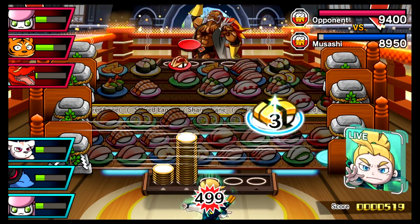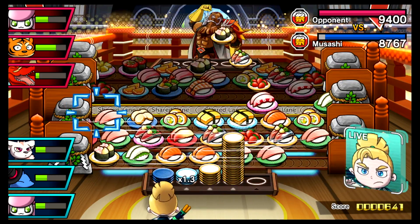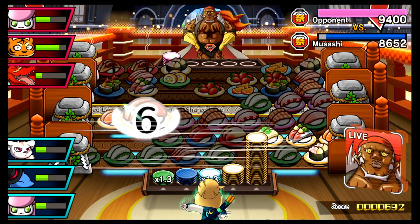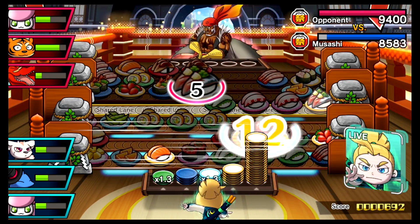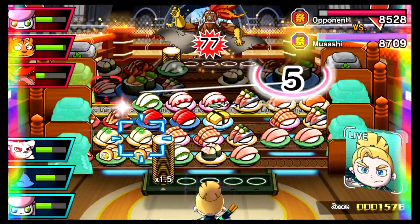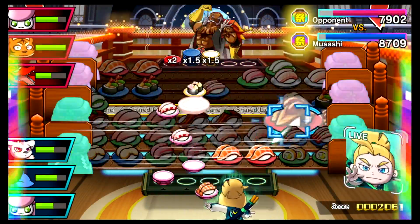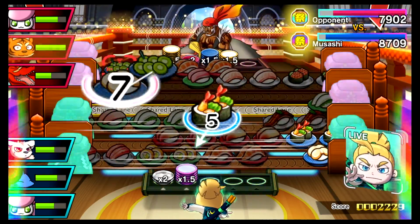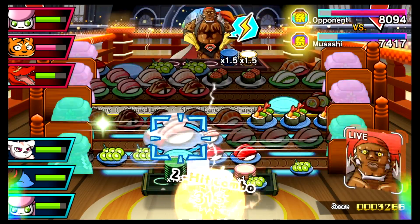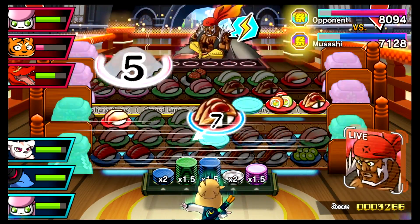Sushi Striker: The Way of Sushido can be played using a Joy-Con or Pro Controller, and the controls work very well for the most part. Using the joystick to create chains is accurate, and the buttons to unleash your Sprite attacks are easy to remember. The only part of this control scheme that's slightly fiddly is the initial selection of a plate.